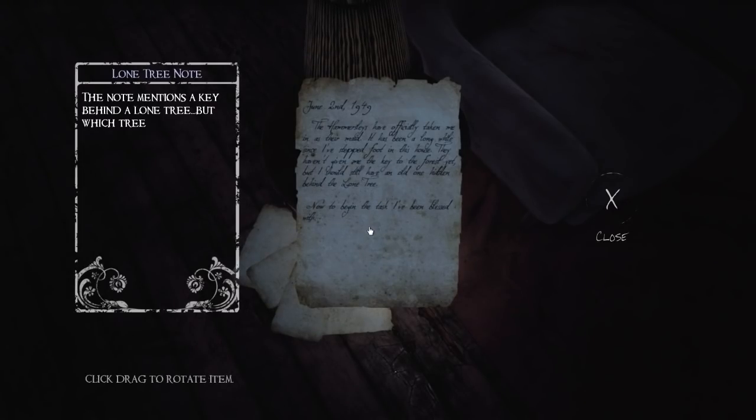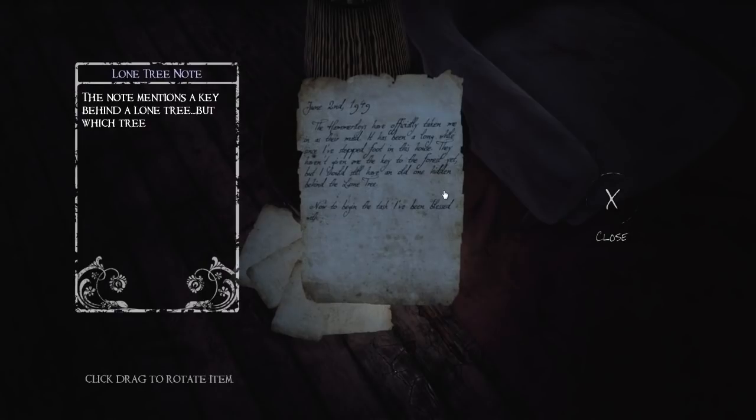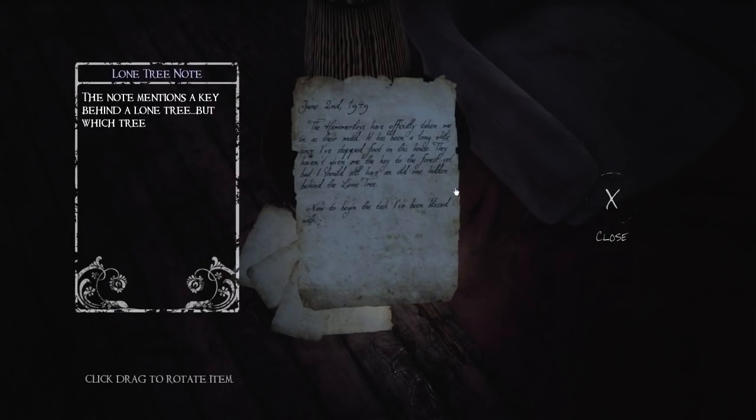So what does this say? Back to this writing again — this would be the maid. 'The Hammersleys have officially taken me in as their maid. It has been a long while since I've stepped foot in this house. They haven't given me the key to the forest yet, but I should still have an old one hidden behind the lone tree. Now to begin the task I've been blessed with.' This is the maid that offered me a tour. Key behind the lone tree.